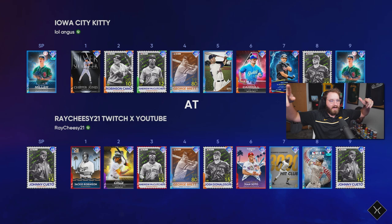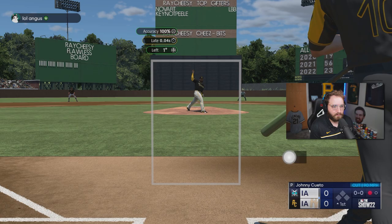Iowa City — let's go! Shout out the Hawks, baby. Go Hawks! We got Johnny Cueto here. Got P5 Bobby Miller as the opponent, and we're the home team, which is amazing.